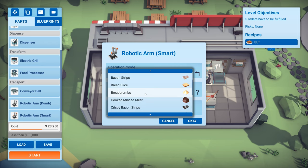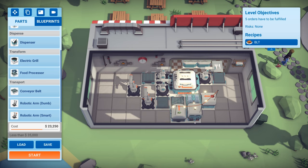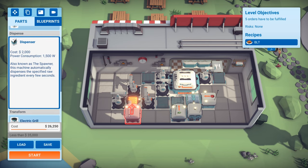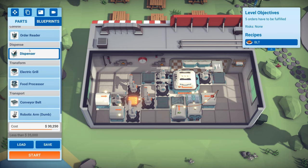This one is going to go for our toast, and this other one is just going to go for our crispy bacon strips. Then we can just put a grill down, and then some dispensers and a couple of dumb robot arms. Two dispensers. Will this go over the budget? We've only got five grand left. Let's try and put an order reader in here and - yeah, we're 250 over.